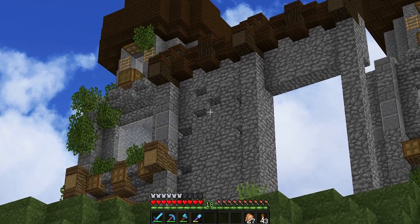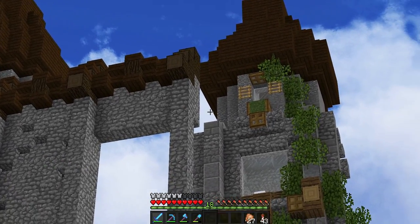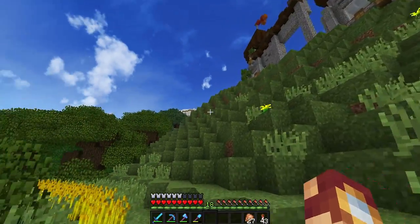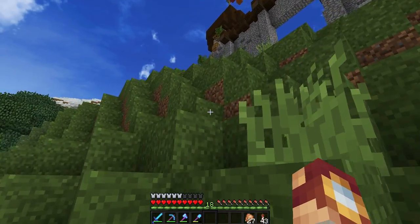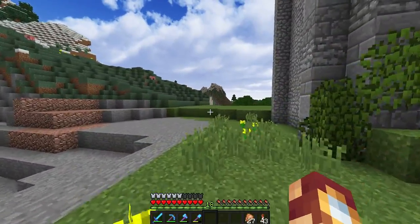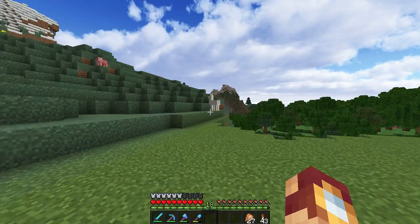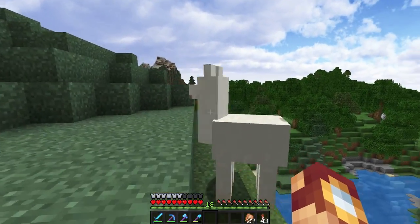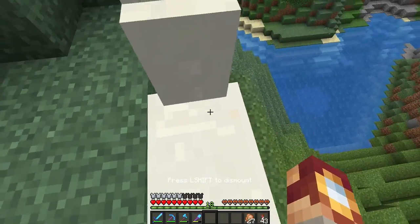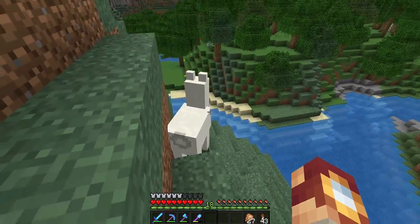We're going to add one more feature that's going to coincide with the flags — the same exact tower design, same size, just the leaves wrapped around a different way. This is what the new biome looks like. I'll clean it up later once we know how big the castle is going to be. Wait — is that a llama? This is literally the first time I've ever seen one in this world!